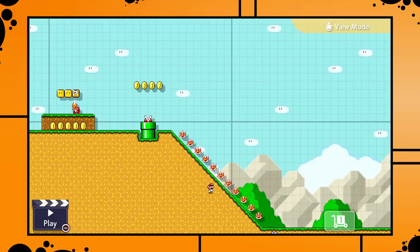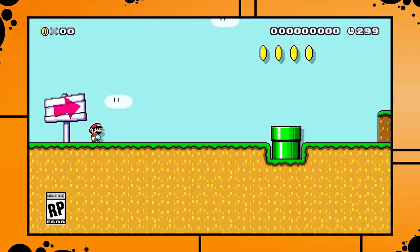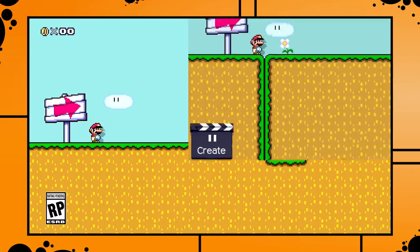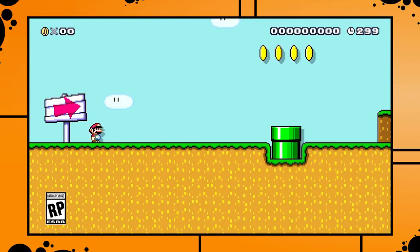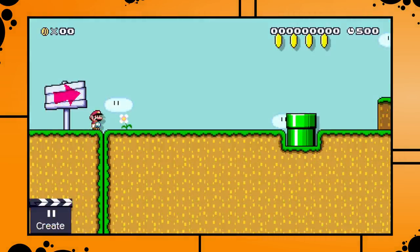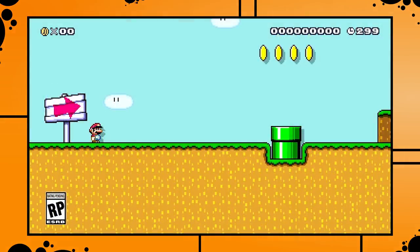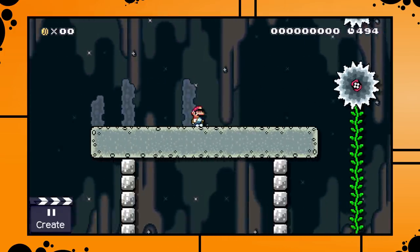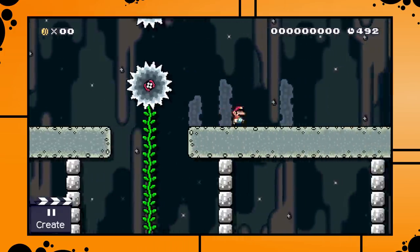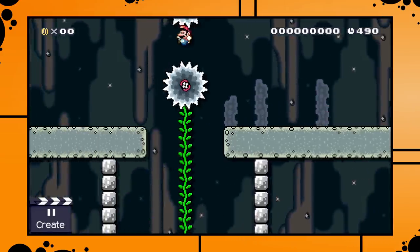A bit later during the trailer we get a shot of this area in creation mode, which makes it possible to build a one-to-one recreation of the scene in the Wii U version of the game — something I immediately did. It shows they've been tinkering with how the camera works when Mario is high up. In the new version the camera is one block higher, which gives a better overview. The camera always felt a bit off when platforming high up in a stage.